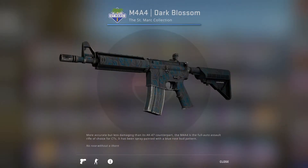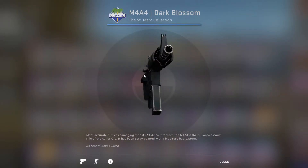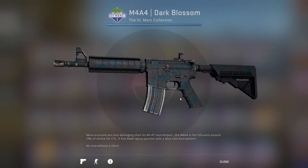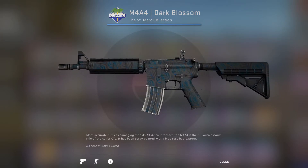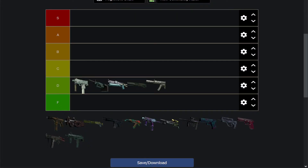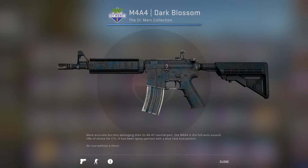Next up we have the M4A4 Dark Blossom, which covers the entire skin — that's a big plus. It's got a dark blossoming kind of pattern going on. It's very dark, almost impossible to see the pattern, to the point that I think you're honestly better off with stock. I'm actually gonna put this all the way in F tier. Despite not looking bad, I would just recommend sticking to stock — I don't think it's worth getting.